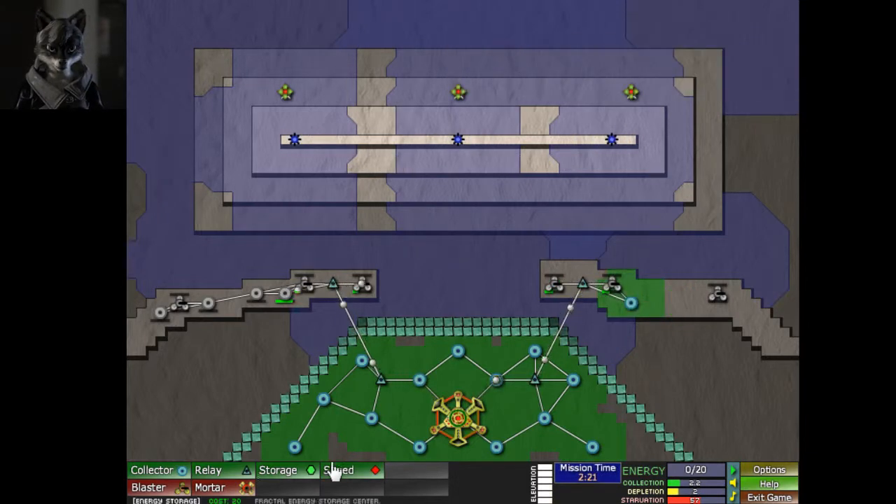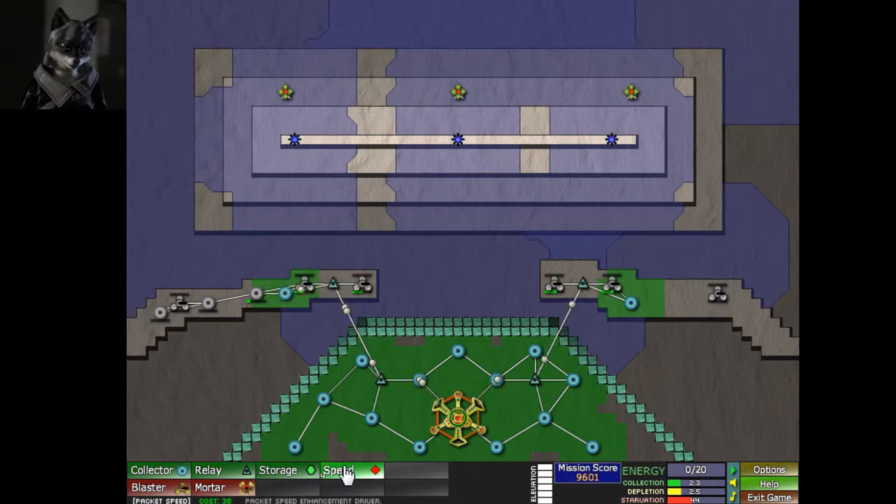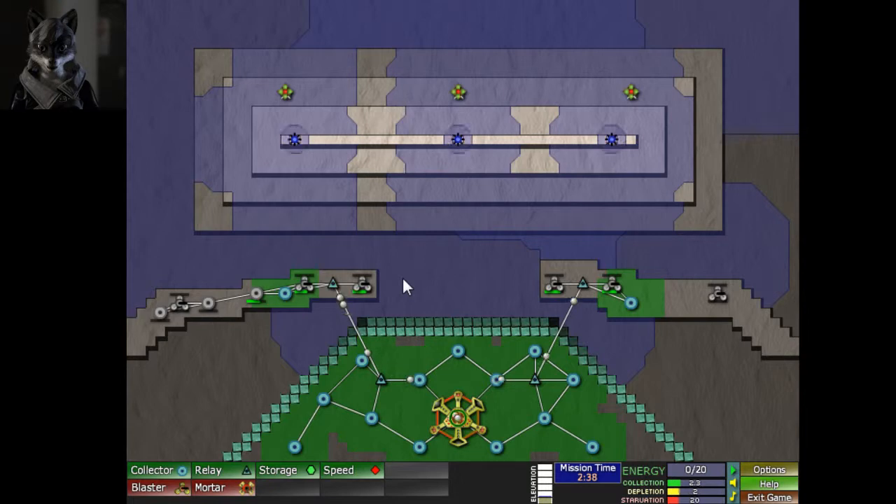Packet speed tech now. It seems like a useful tech, but it does not increase the rate at which packets are released into the network — it just increases the speed at which they travel across the network. There are times where it's useful, not saying it's not. It's just at this early point in the game, getting things built up takes precedence, because that stuff's eating through the walls already.